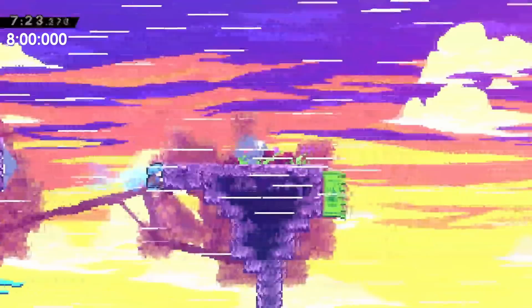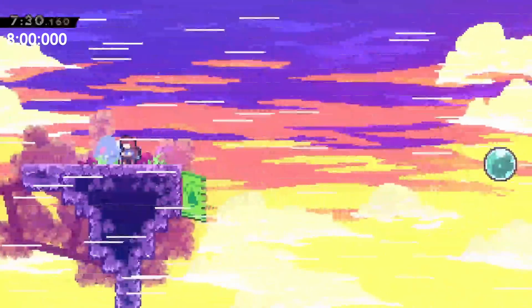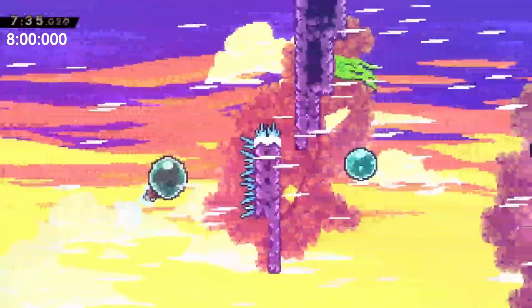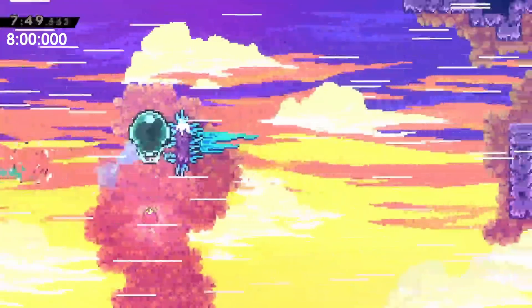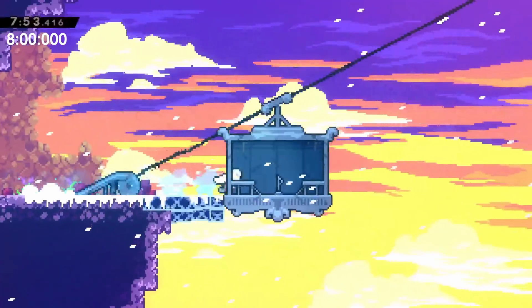Everything was going great and I started to approach the last screen. I knew the timer would be close since I had a few deaths getting here, but I was very confident I'd finish on time since I had almost 40 seconds left when I entered the final screen. I had an early death in the room, but everything else was smooth sailing. Sadly, on the very last jump, I dashed in the wrong direction, so I had to do the whole screen again. Even then, I still made it out on time. It was a close call, but I had a few seconds to spare.